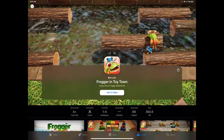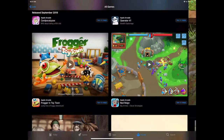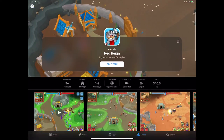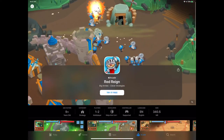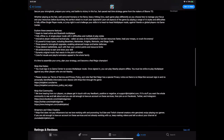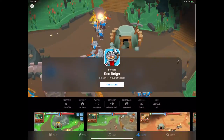Frogger in Toy Town — Apple showed it during their demo. It's a new 3D render with new worlds. Red Rain looks like tower defense — more like Kingdom Rush. And it is: it's from the makers of Bloons TD. So if you're a fan of those Bloons TDs, you need a tower defense game on a subscription service — you've got to cover all the genres you can.